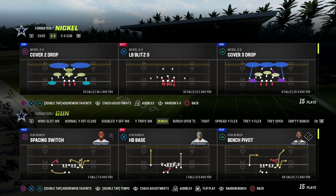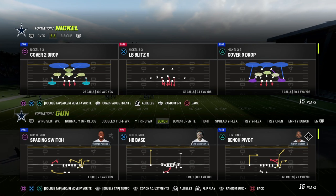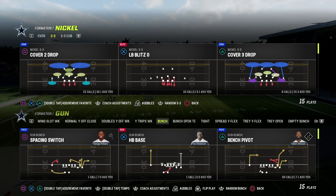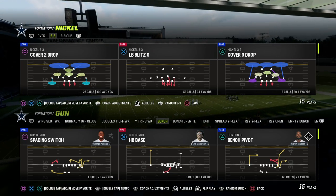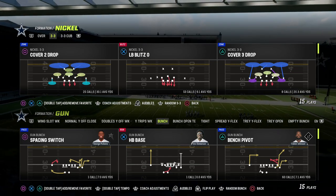If you want to get my entire defensive ebook on the Nickel 33 formation — we're in the 46 playbook — you can get the whole ebook by joining the Patreon. It's only 10 bucks to become a member. It'll get you access to all of our Madden 23 offensive and defensive ebooks. The link is in the description.